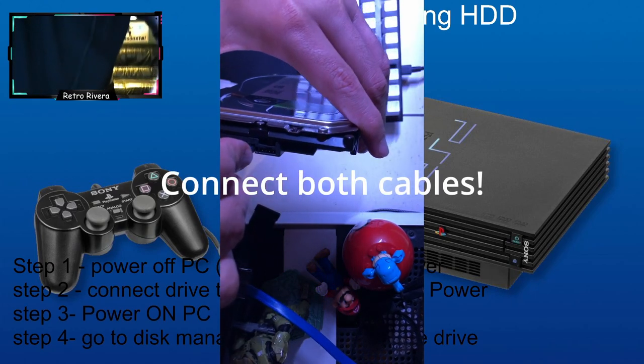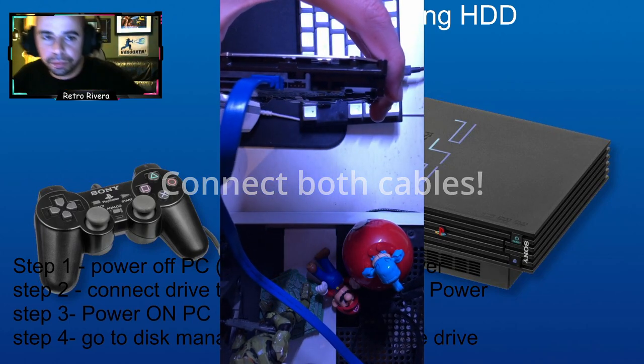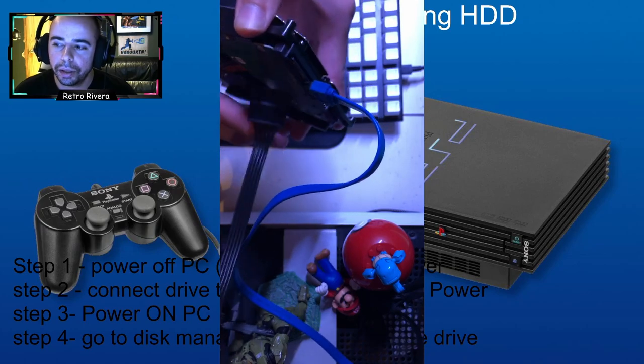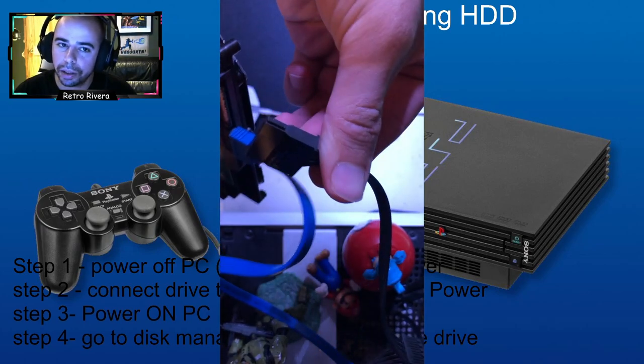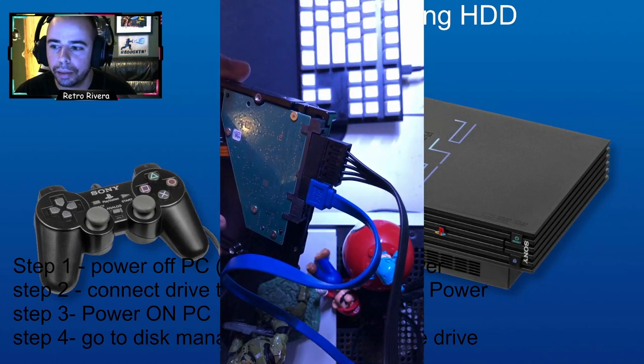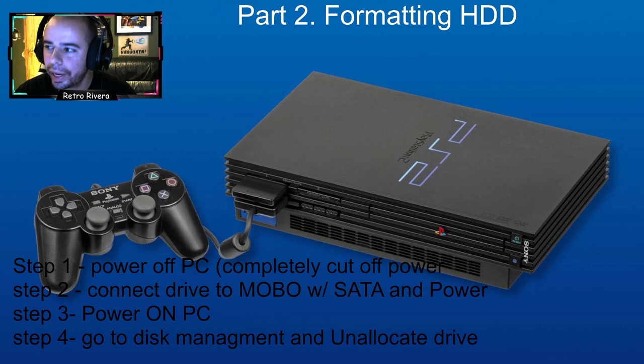Assuming you have reasonably up-to-date equipment it shouldn't be too much trouble. Turn your computer off completely — there's also a power cut-off switch on the back, make sure you turn that off before connecting the drive. Try to touch the metal on the outside first so you don't statically shock any components. Then connect the SATA and power cables to the drive and power the computer on.